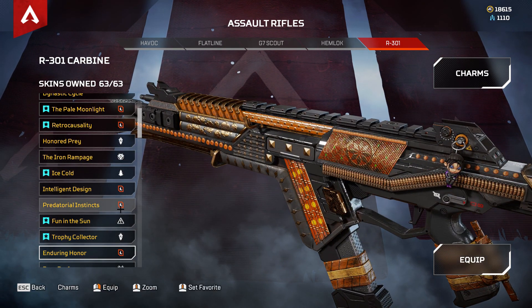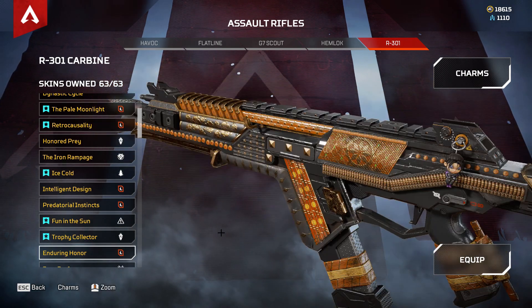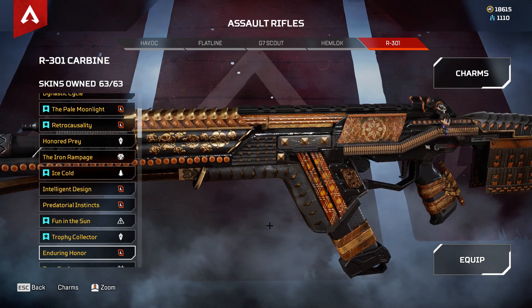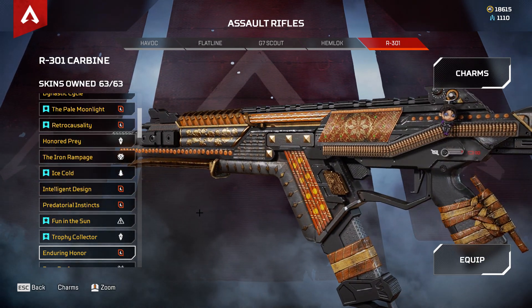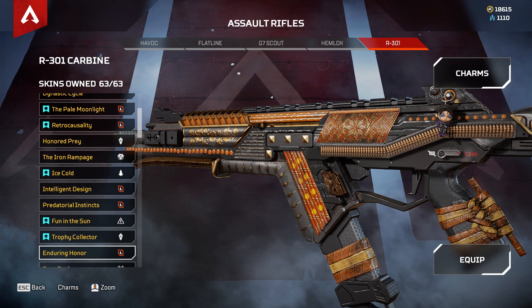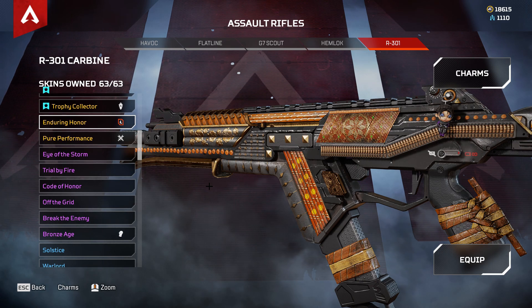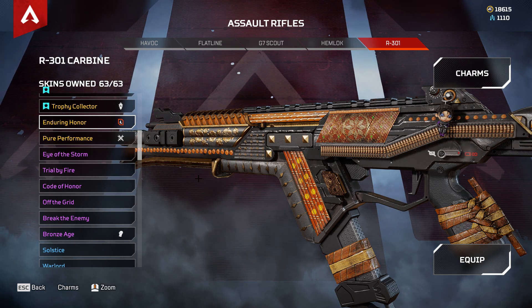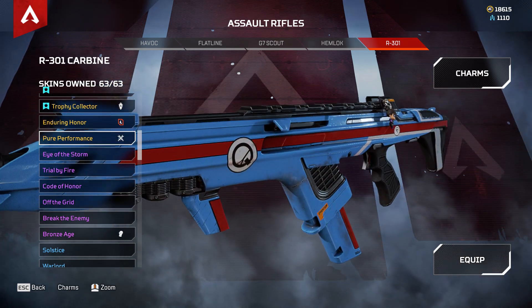Enduring Honor is kind of similar to Intelligent Design but in orange. I'm just showcasing it so you guys get to appreciate the skins and keep them in mind if you want one. Then the very last one is the skin I've rocked for quite a long time.